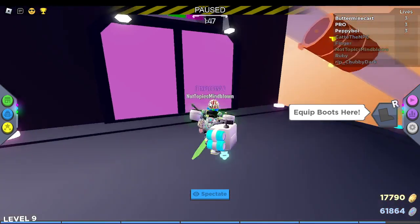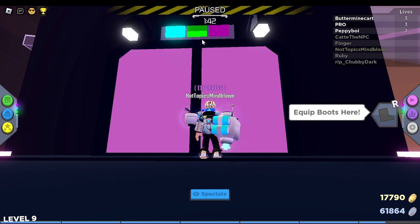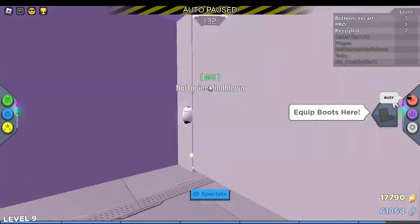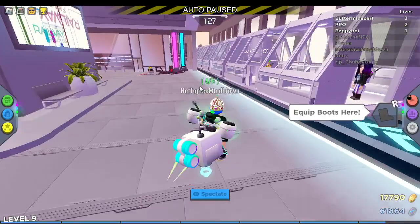Now you wanna go up here and wait here. Make sure your battery pack is pretty good so it doesn't run out. All these are activated now, and it's gonna teleport us here. I don't think you lose any energy in this place. Here you can talk to Sabrina.